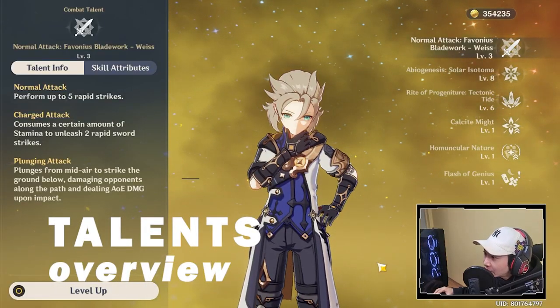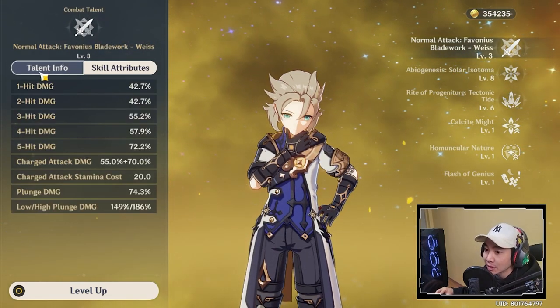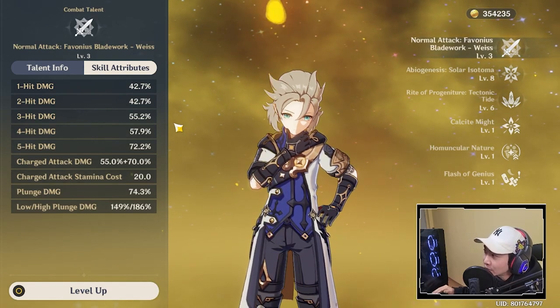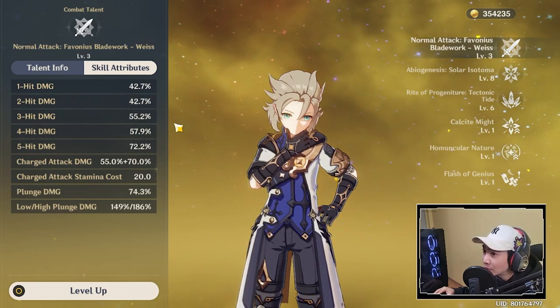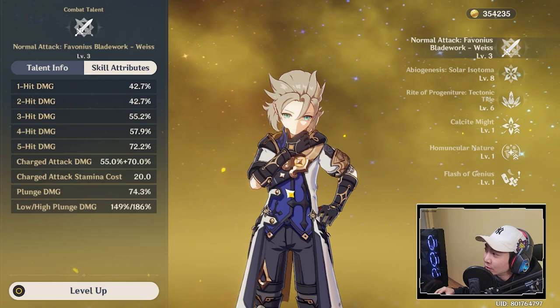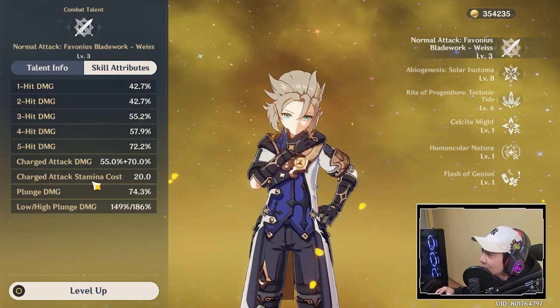Quickly going over Albedo's talents. For his normal attacks, he does 5 consecutive strikes. His normal attacks don't do that much damage, so it seems like you're wasting DPS if you use Albedo for normal and charged attacks. However, if you use Albedo's E and use the elevator to go up and do plunge damage, it's going to do pretty decent damage — so this is something you should try to do.